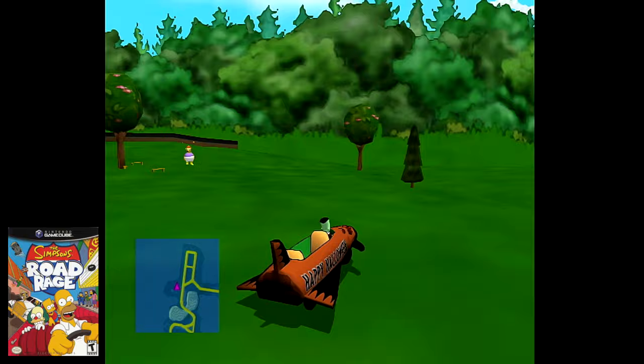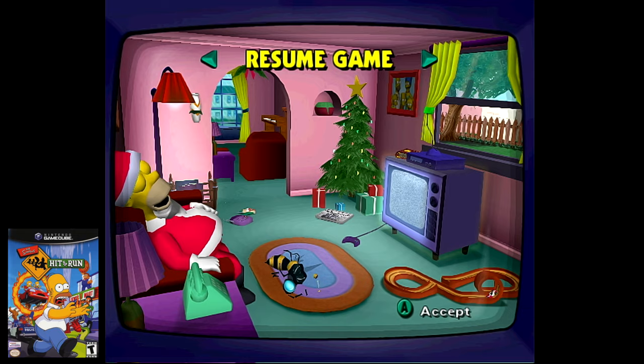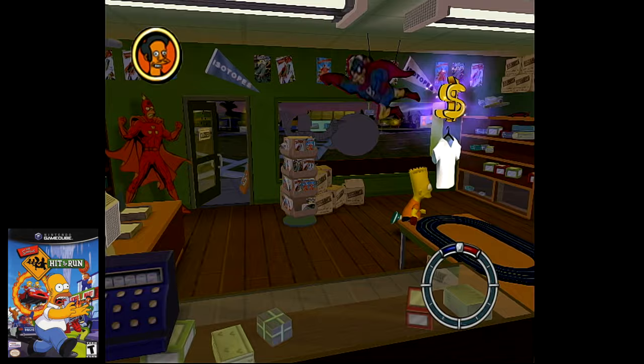And speaking of which, let's showcase a few easter eggs in The Simpsons Hit and Run. Setting the console to October 31st will give the main menu a Halloween festive appearance. Next, go to level 6, Bart's final chapter, select a mission but before activating it, go to Android's Dungeon. Once inside, go to the right of the screen and zoom in on the wall. You'll see a record that says 'Sax on the Beach' — a reference to the record Lisa buys for $500 in Season 6, Episode 22, 'Round Springfield.'